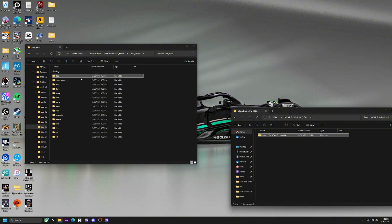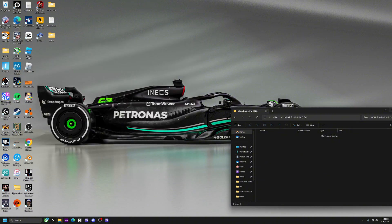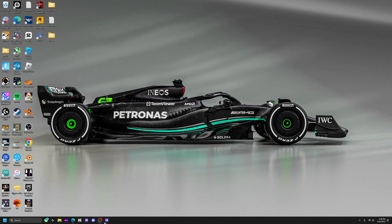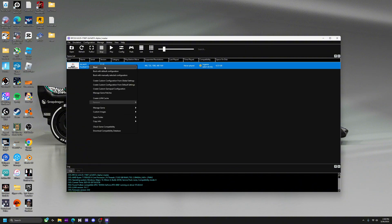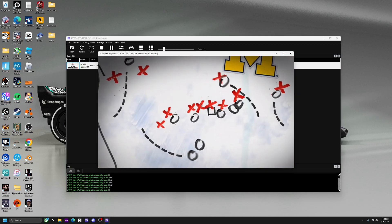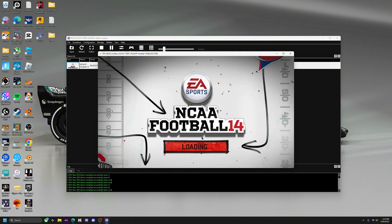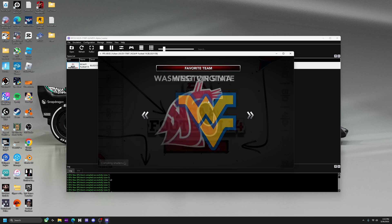Now that we're here, we're going to go into the disc folder and just drag and drop the NCAA folder into disc. Then go back into your RPCS3, hit Refresh, and there you go — the game is now showing. We're just going to boot this up.